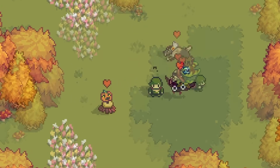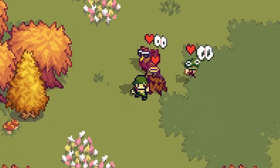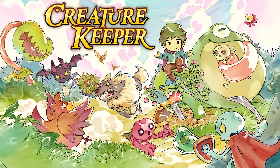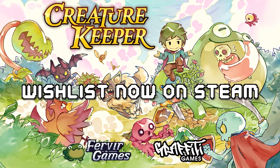Grow ingredients, power-ups, equipment, and more with your pocket garden, a magical portable farm. Craft fashion items such as hats, masks, and accessories for your creatures to wear.